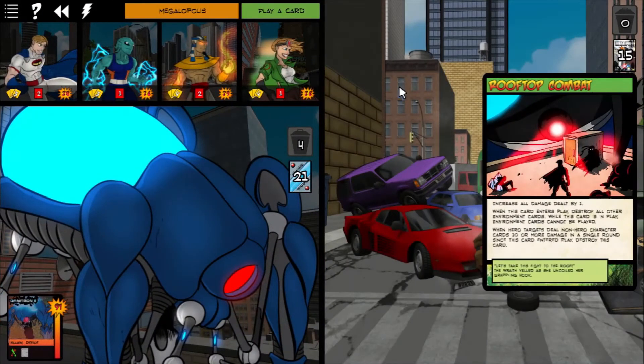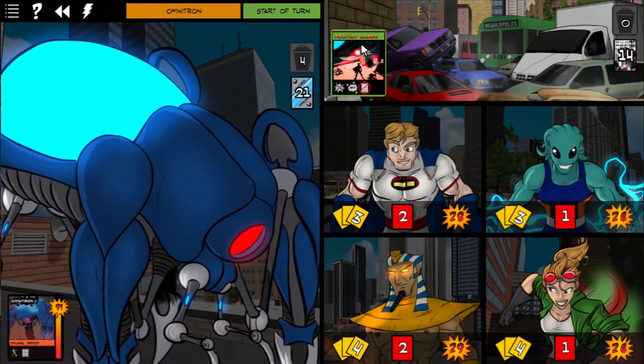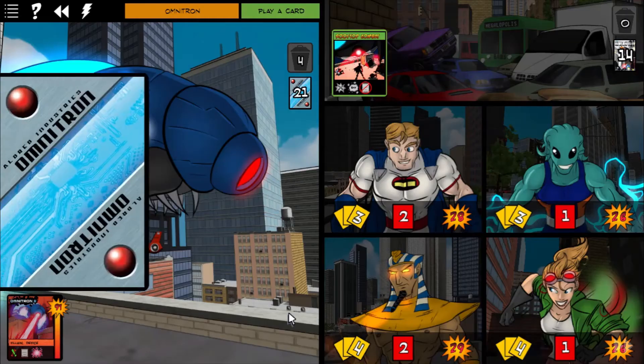Look at the traffic pileup back there. Rooftop Combat, one of my personal favorite cards — we've probably seen it before, but I will remind you guys what it does. Increase all damage dealt by one. When this card enters play, destroy all other environment cards. While this card is in play, environment cards cannot be played. When hero targets deal non-hero character cards 10 or more damage in a single round since this card entered play, destroy this card. I like that card very much.